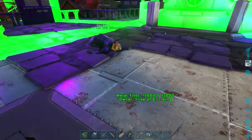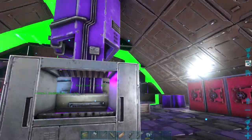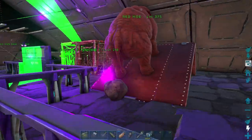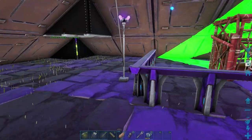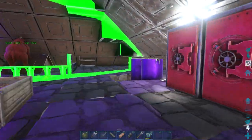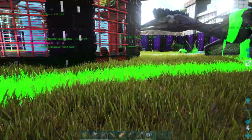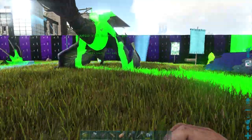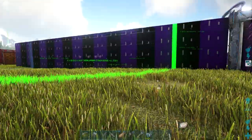Going inside my dad's base, we have him sleeping right here. He has a forge in the middle, his pig over here so when it poops he can feed it to the dung beetles. We have his incubator, cryo fridge — the whole setup is right here. It looks really good in here, a little cozy area. It's not huge but not crammed either — actually a good size. Now you've got a tour of my dad's base.